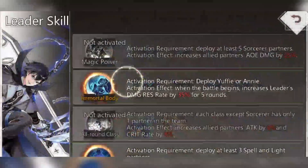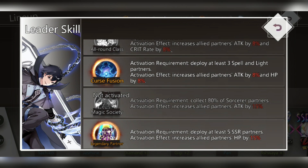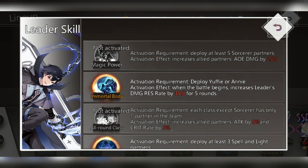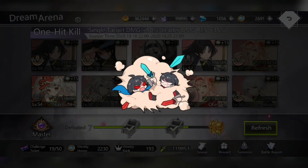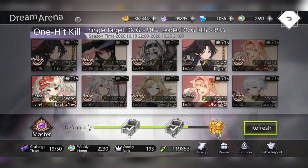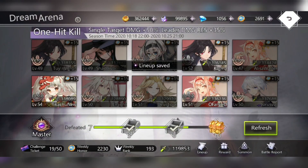I found that this leader seems to work well with my team. His passives include: increases the leader's damage resistance by 35% for five turns — no wonder I was winning with him — increases allied attack by 8% and 5%, and allies' HP by 15%. Pretty neat. Let me switch leaders on the fight I just lost and see if I win it.